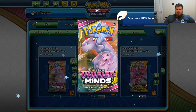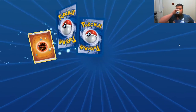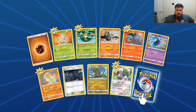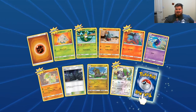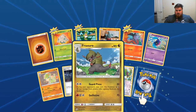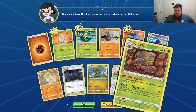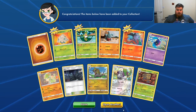Unified Minds, number 1. Fighting Energy, Shroomish, Swaddle, Gible — but it's the knitted version — Salandit, Cosmog again, Breloom, Dark City Fracture, Reverse Holo, Orangaroo, and the Rare is a Crustle. Oh, that's interesting artwork — looks like a 3-year-old drew it.